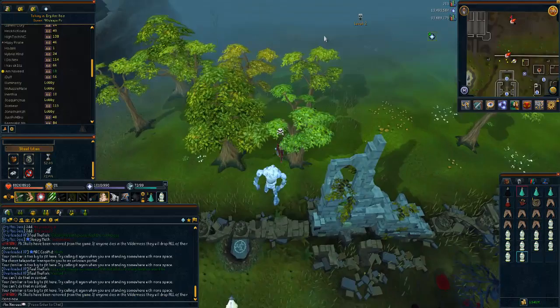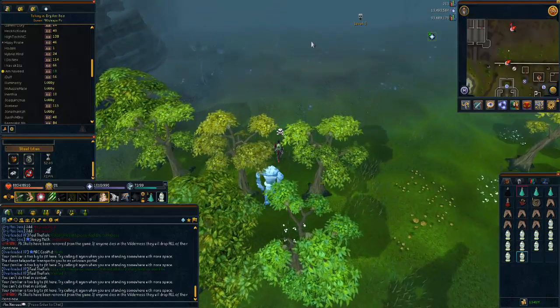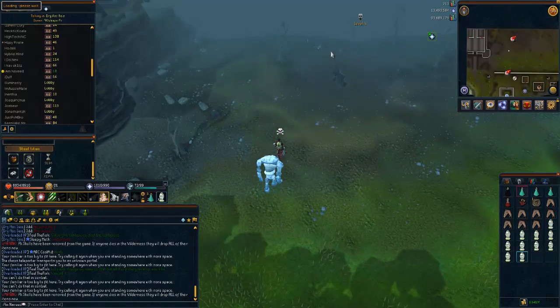All you have to do is travel north of the lodestone in Edgeville, keep heading north into the wilderness and at the nearest rift you jump inside — you will be inside the chaos tunnels.